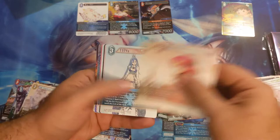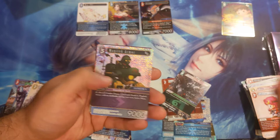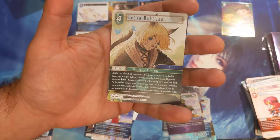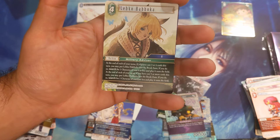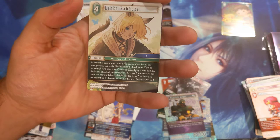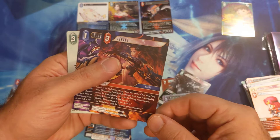I remember the last set was terrible — almost no full arts, almost no legends. This one does not have a full art in it but we might get another legend. Magic tech armor common. Let Go Haboka — I haven't seen this card yet. At the end of each of your turns, if you have cast three or four cards this turn, you may put Let Go Haboka into the break zone; if you do, search for one character of cost four or less and play it onto the field.